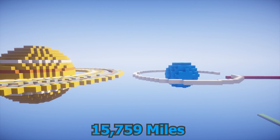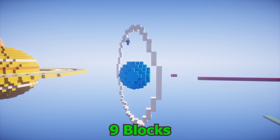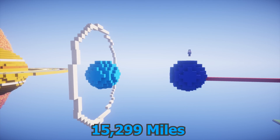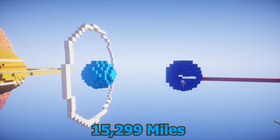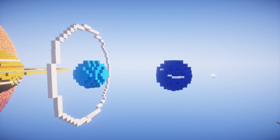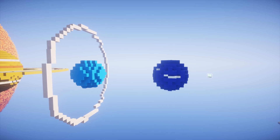Just a few more to go: we have Uranus at 15,759 miles with an in-game height of 9 blocks and a cool off-axis ring. Neptune with a very similar 15,299 mile radius again results in a 9 block high planet. And lastly Pluto, the dwarf planet, with a small radius of only 738 miles and a Minecraft height of half a block.